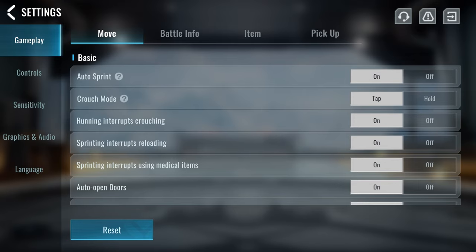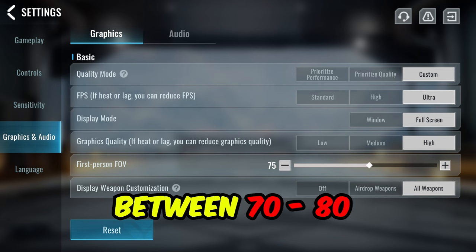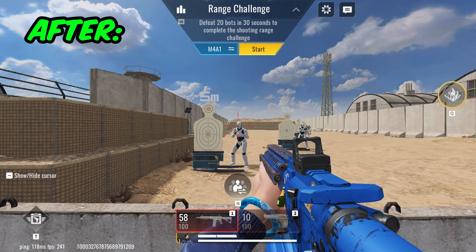Before we start fixing our sensitivity, I first recommend putting your FOV between 70 and 80. This will give you a better view of your screen.